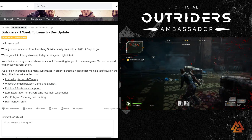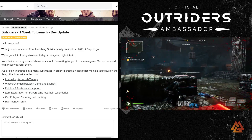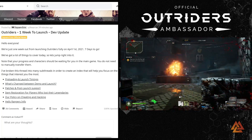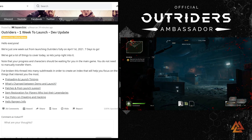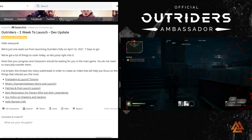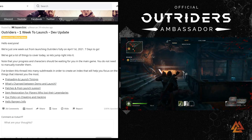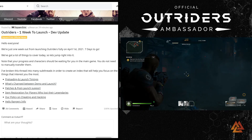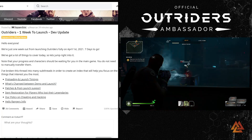What's up guys, Vulcan here. Today we have a big update from Outriders — they dropped a dev update on Reddit titled 'One Week to Launch.' It has a ton of information we've been asking for, covering preloading and launch timings, what changed between demo and launch, patches and post-launch support, item restoration for players who lost their legendaries, their new policy on cheating and hacking, and the Hell's Rangers DLC info — which is a weapons and costumes pack available for pre-orders.